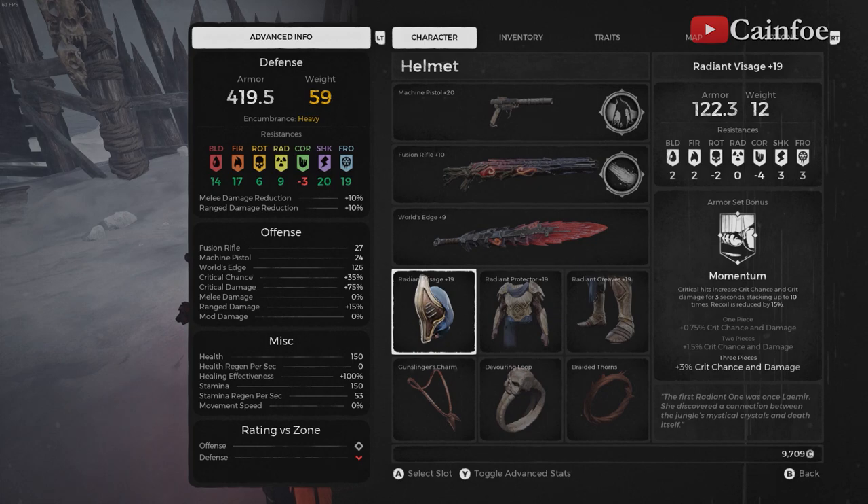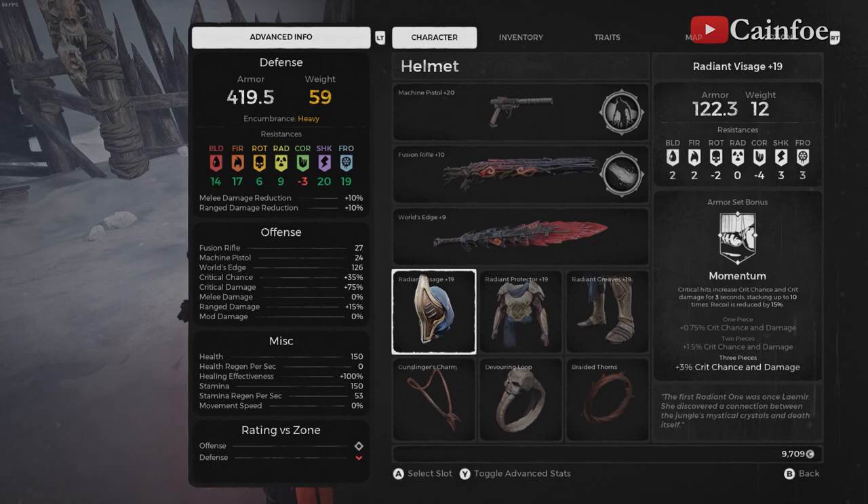Critical chance is increased and stacks up to 10 times for three seconds. Pretty much you reload, you keep your momentum going to get this critical hit chance increased. And by the traits, everything increases — like everything increases so good.